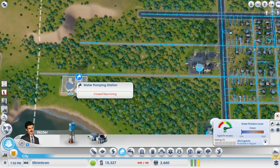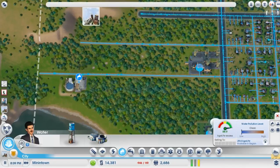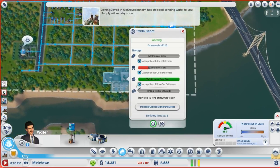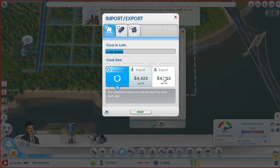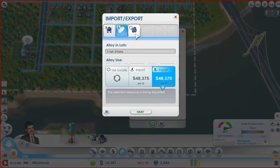A lot of our budget issues have to do with paying back the $300,000 in loans too. They've stopped sending us water — that's fine. Export! Alloy. Holy cow, that's where the money is.